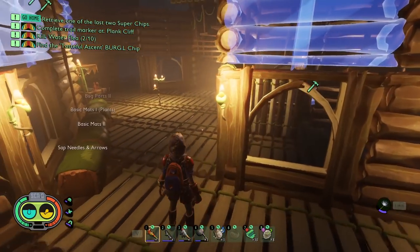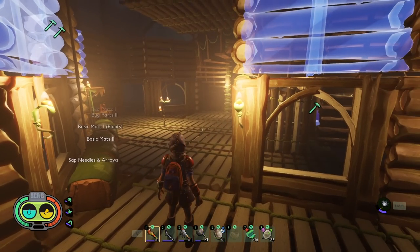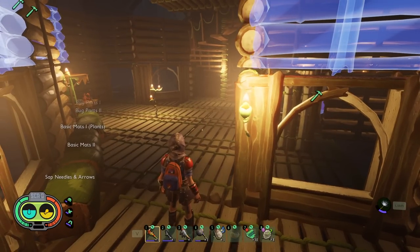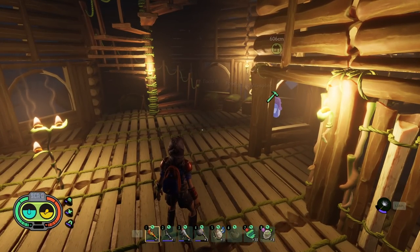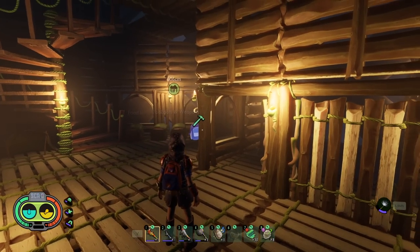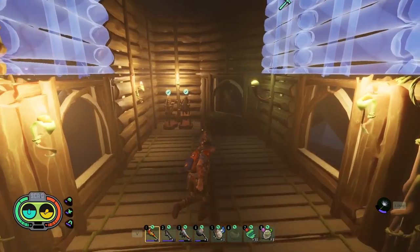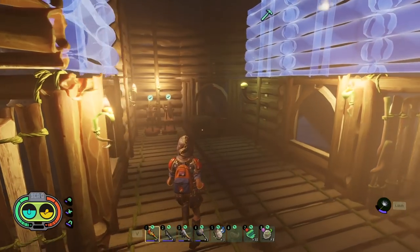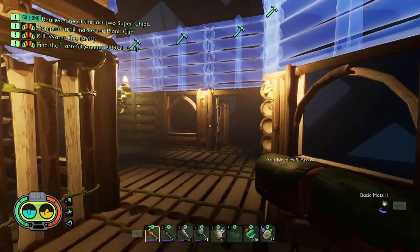One other thing I want to talk about — I put up lights in this place and there's this effect that looks like someone smeared vaseline on my monitor, like a blurry bloom from the light. It just really makes the game look bad. I went into all my settings and I could not find a way to turn that light effect off. I really hate it.